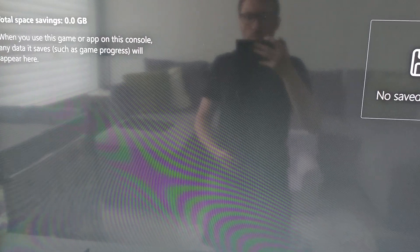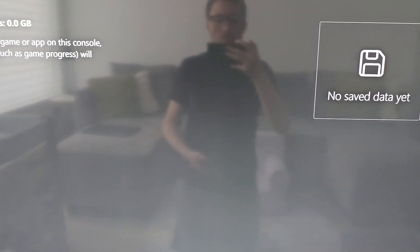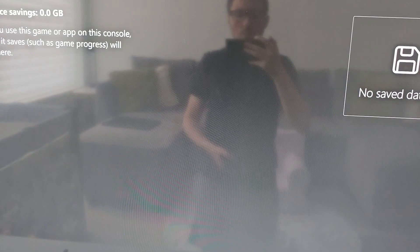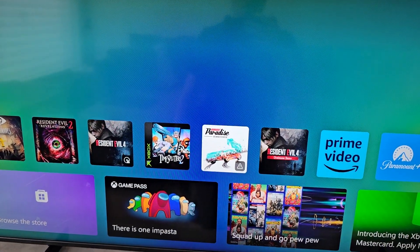Just going to do that, and you see now — no save data. Then just keep pressing B to go back. Alright guys, thanks for watching, hope this helped out. Bye bye.